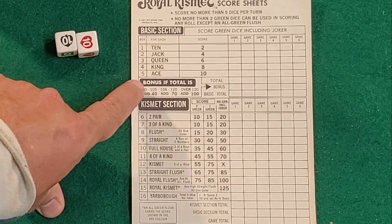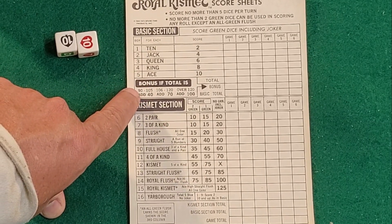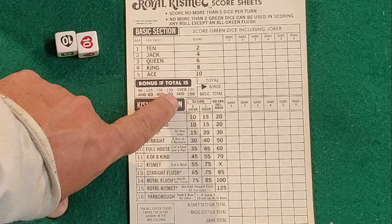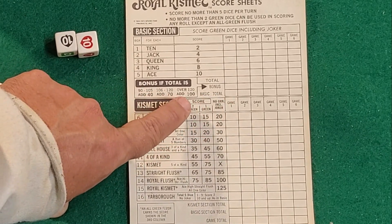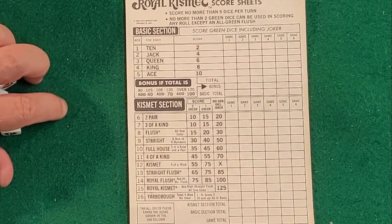In the bonus section, you have three different bonuses. If you end up getting between 90 and 105 points, you'll add 40 to the bonus. 106 to 120, you'll add 70. And over 120, you'll add 100. So you have three different bonuses that you'll be able to score with as well.